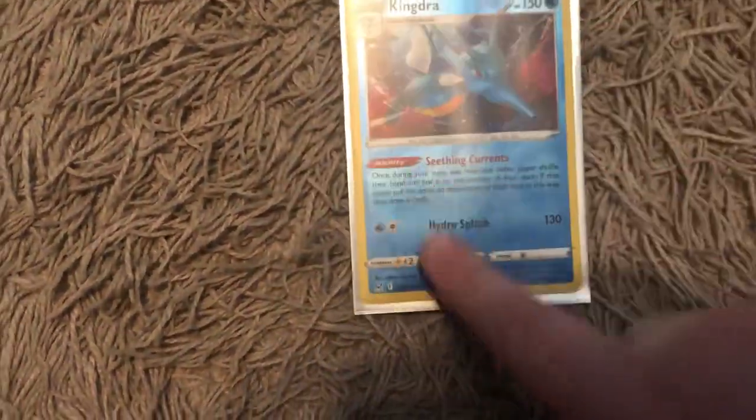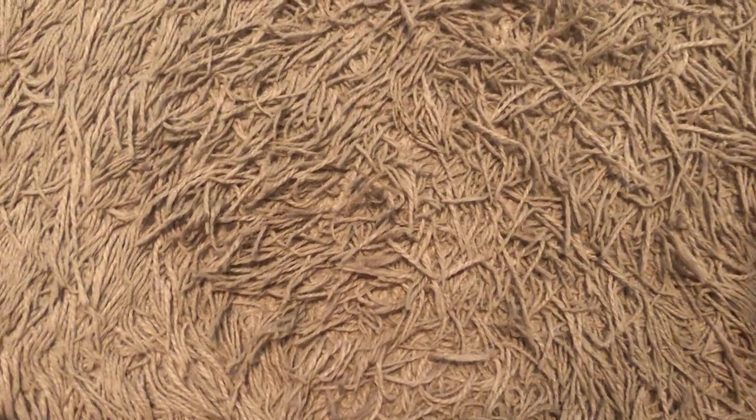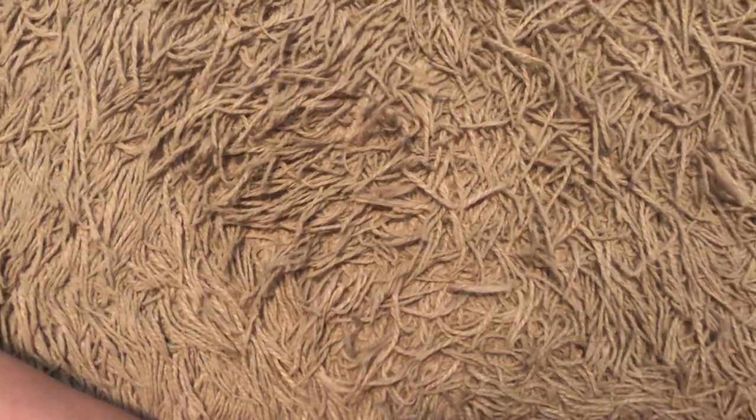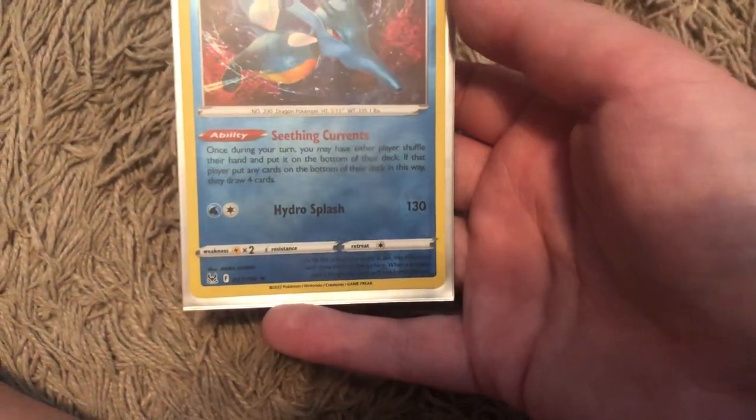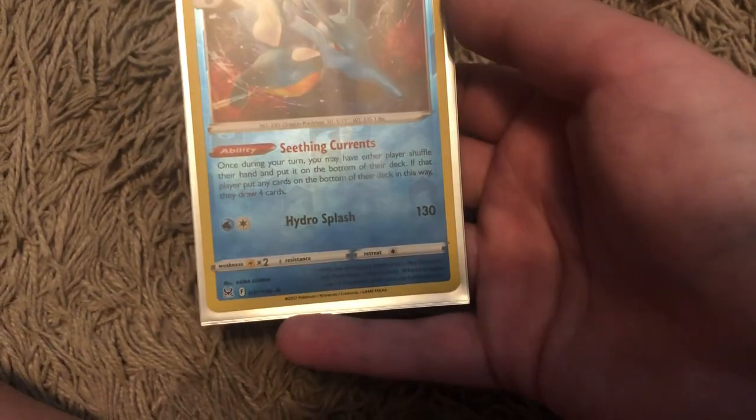Now I'll move on to my deck cards, because these are pretty interesting. This Kingdra is very useful because of the ability Seadra Currents. If you're familiar with the TCG, you'll probably know the card Marnie — when played, both players shuffle their hand and put them into the bottom of their deck, then the person that played Marnie draws 5 and their opponent draws 4. Seadra Currents lets you, once during your turn, have either player shuffle their hand to the bottom of their deck and draw 4 cards. It's essentially a Marnie you can use every turn.